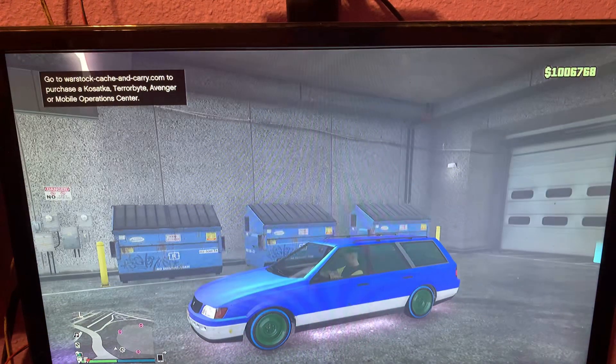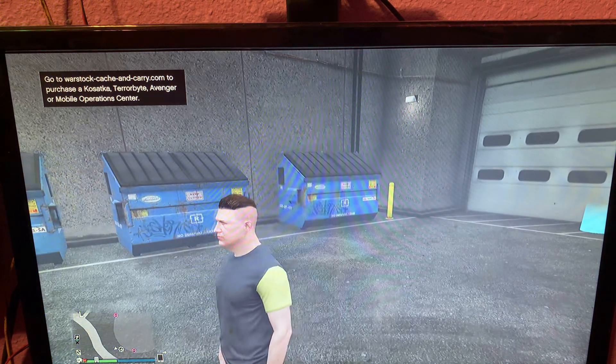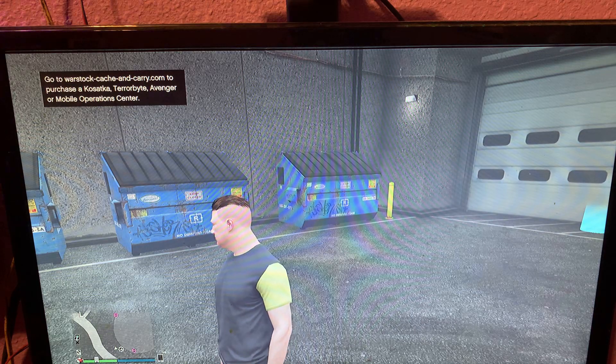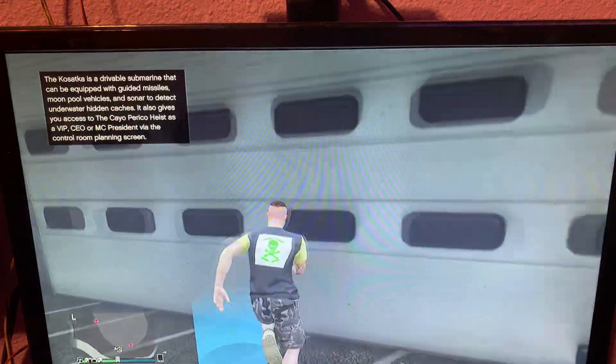Run over to the car you want to put the mods on, get in, then drive out. And boom, just like that the car has been merged. Now press the trigger, then press triangle.